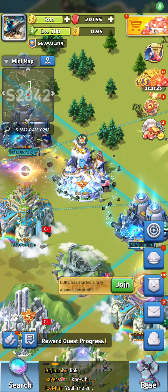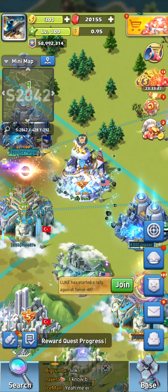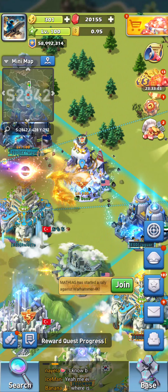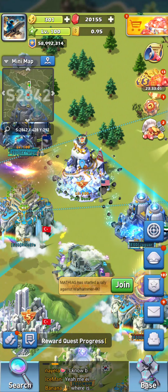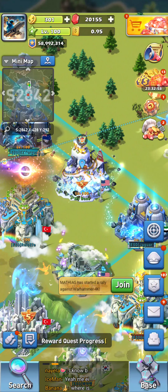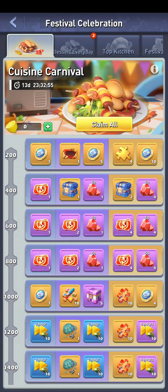Alright friends, Cookie here checking in with this new event. You'll notice on the bottom right side of your screen there's a cooking chef's hat with some food — click that and you get to your Festival Celebration Cuisine Carnival, which is where you get your rewards for accomplishing the tasks.